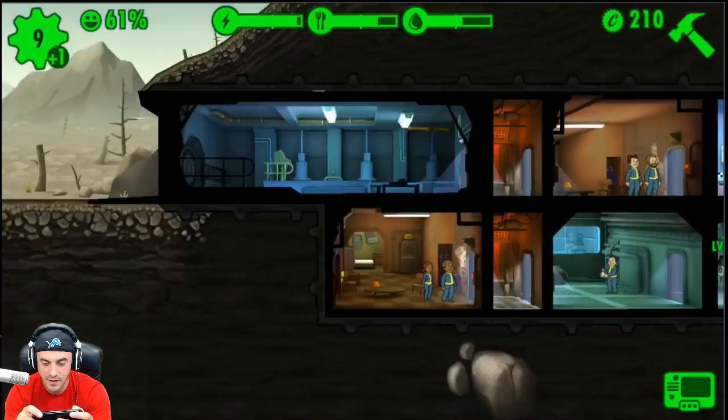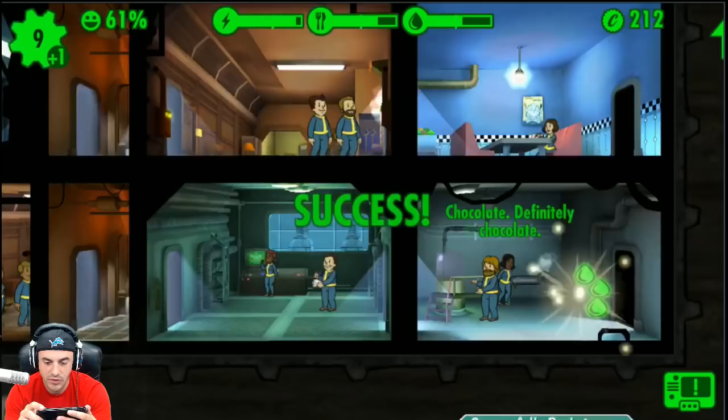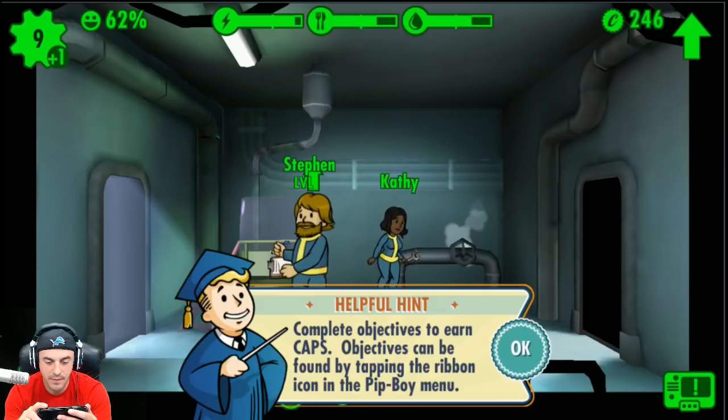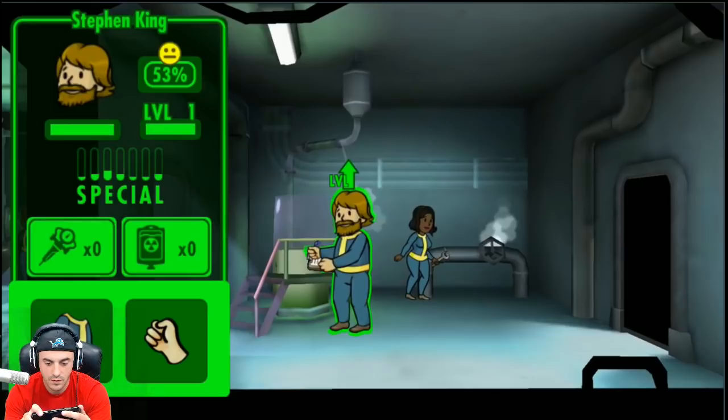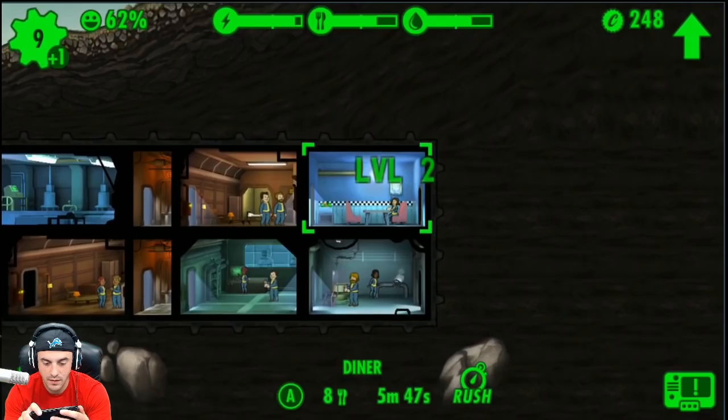Someone else we can level up here — water treatment. What does it cost us to rush? Nothing really — there's just a chance of a meltdown. Let's get some more water. Successfully rushed one room — looks like we got a lunchbox! Chocolate, definitely chocolate. Complete objectives for caps — objectives can be found by tapping the ribbon icon in the pip-boy. Level up, Stephen King! We should level something up.